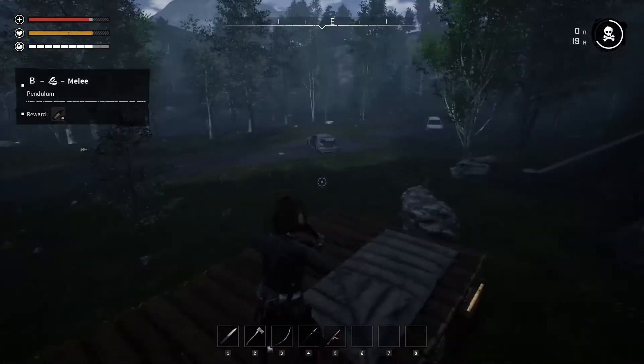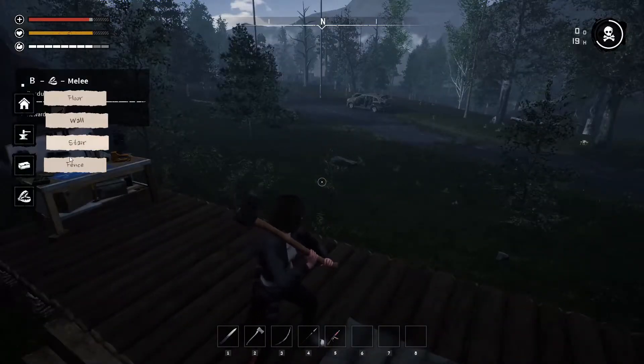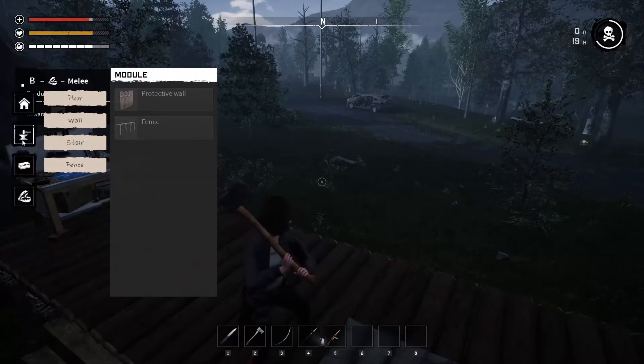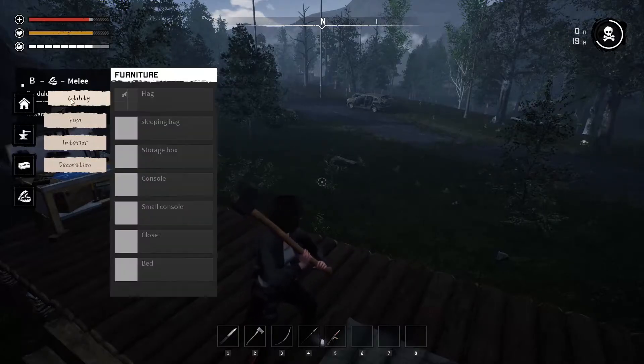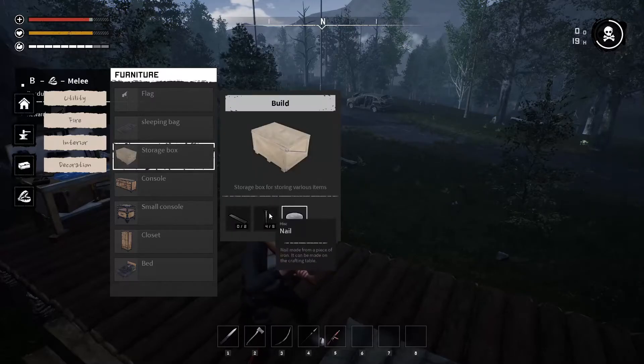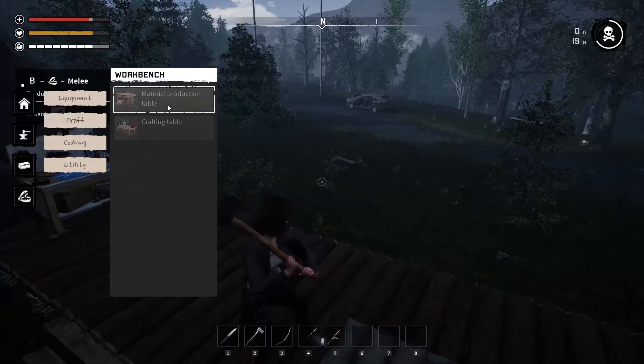What's one that's kind of cheap though? They all seem pretty expensive - barbed wire's not too bad. Our trap has fallen down - that's nice. Instead of doing that, let's go for storage. Where would that be? Let's try to find it - equipment, nope, utility - storage box. How the heck do I get these things? That's what I need to figure out. Material production table - maybe it's this. I need a boulder, so I think I need to build a pickaxe.